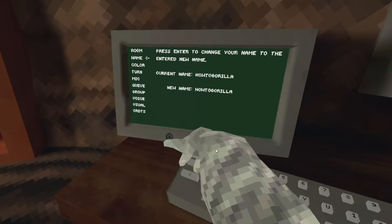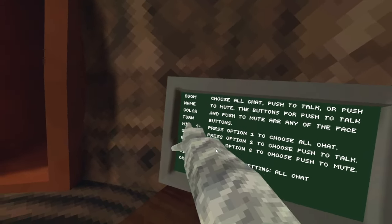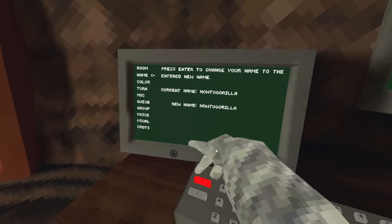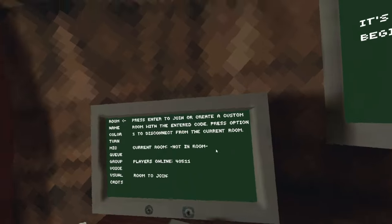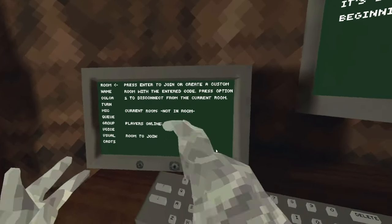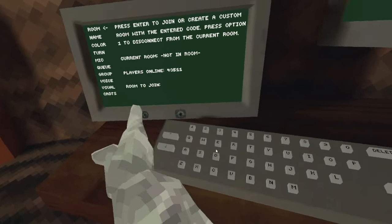The arrows control what option you want to go to — things like queue, group, and anything like that. For this purpose, we're going to go into room. Current room is going to show the code that you're currently in. Players online tells you the players online. And then there's a room to join.